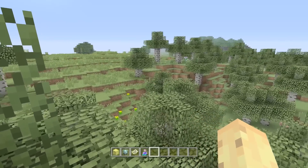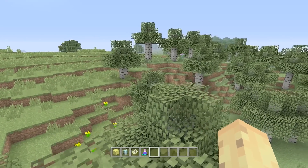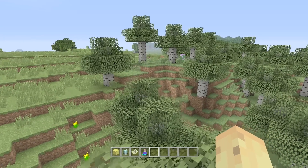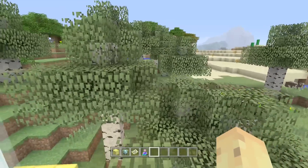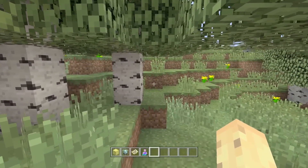This week's seed is one I really quite like because it follows on from the trend of last week, except it takes it to a whole other level. Basically, I wanted to find seeds where everything was relatively close to spawn, and this week's seed, within just a few hundred blocks of spawn, has the smallest mushroom biome I've ever seen, at least on one of these seeds.